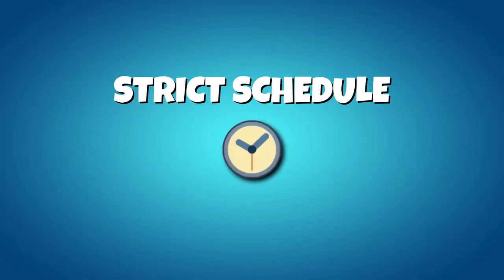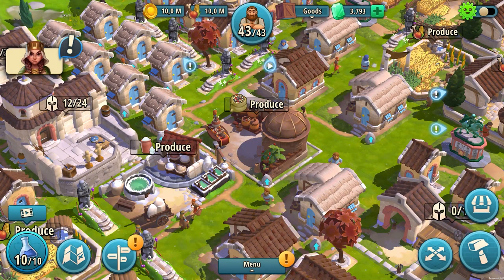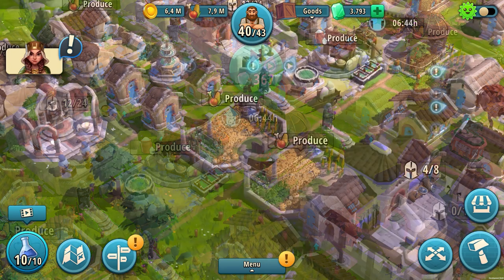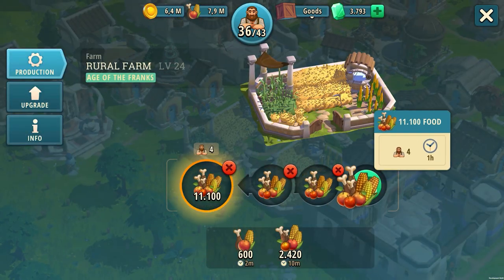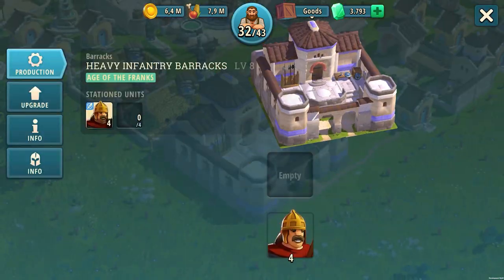Strict Schedule. The most inefficient worker is the one who does nothing. To increase the efficiency of your troop, you must try to maintain as few free workers as possible. Start long productions or upgrades in the evening so that they work through the night, and use the day when you can log in more often for shorter tasks like shorter productions, incidents, and recruitments. Always be aware that this form of efficiency increase can quickly have an impact on your real life. In the end, Rise of Cultures is meant to entertain and amuse you, not rule your life.